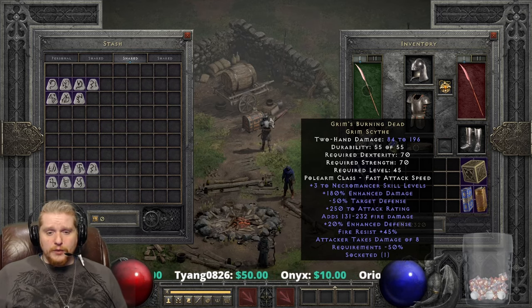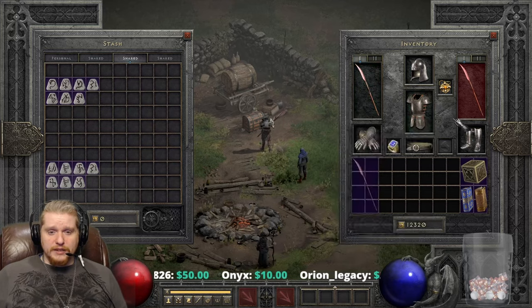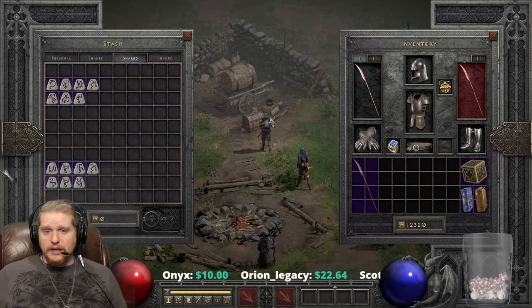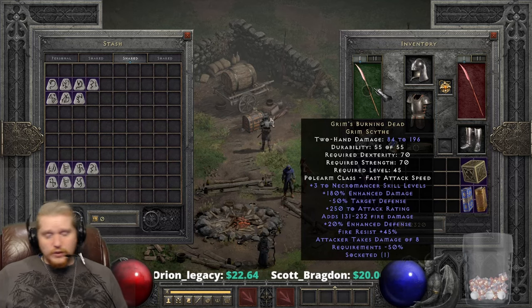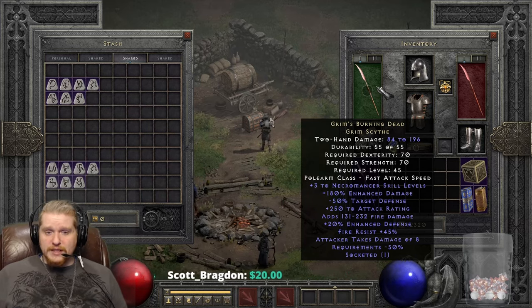It's almost like if I took off equipment — say, some Plus Strength gear that was allowing me to use this — the item would turn red and I wouldn't actually be able to wield it. I don't know why that is specifically with Mercenaries, but I'm not really sure why you'd put this on a Mercenary anyway. Aside from the negative 50% target's defense, there's really not a lot going for it for Mercenaries specifically.